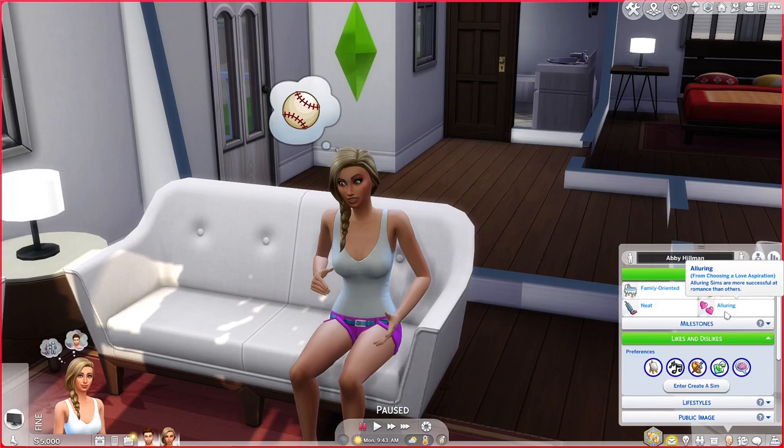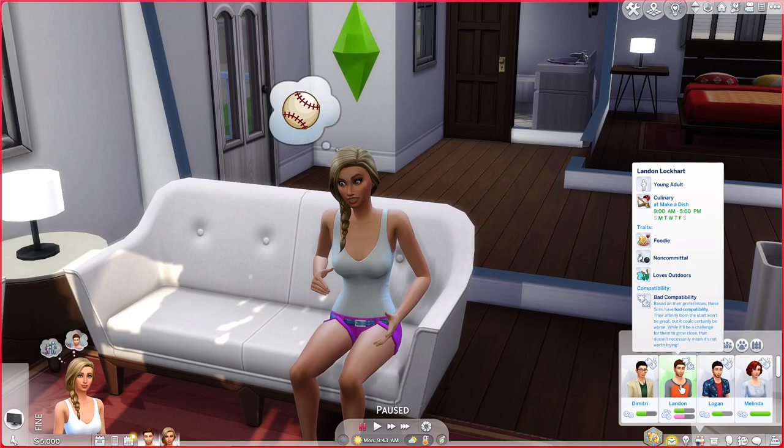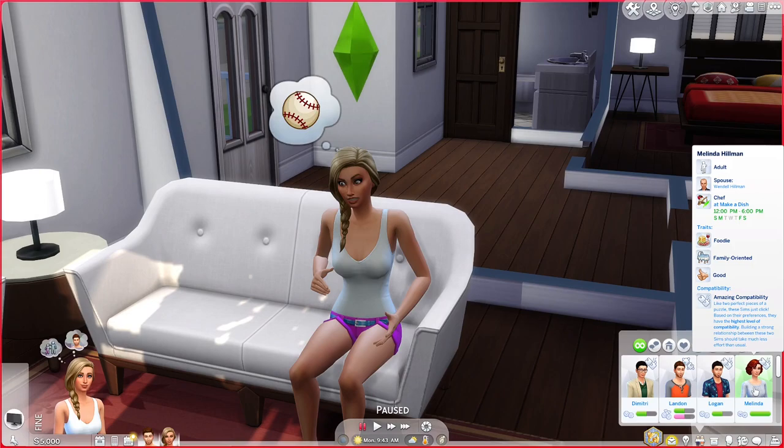For hobbies and skills, she likes photography and writing — maybe one day she'll be a fashion photographer or a romance author. For music, she loves alternative and pop music and dislikes easy listening. Her favorite colors are red and black, even though she's wearing pink shorts — that's an oversight on my part. For sim characteristics, she likes hardworking sims and family motivated sims, and dislikes egotistical sims. For conversation topics, she likes small talk and affection and dislikes complaints. Interestingly, she has very bad compatibility with Landon, but amazing compatibility with his brother. She is part of the Willow Creek Singles and no other club.